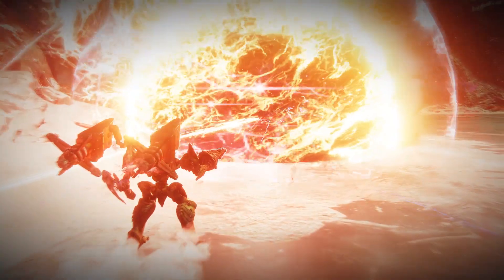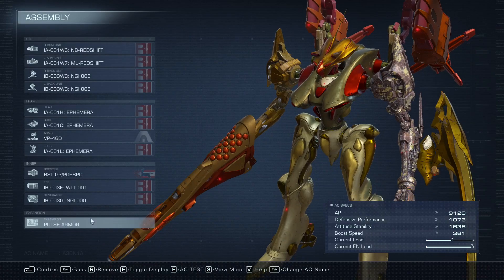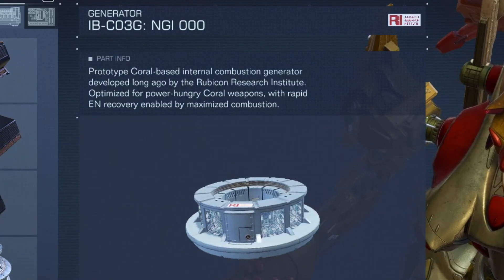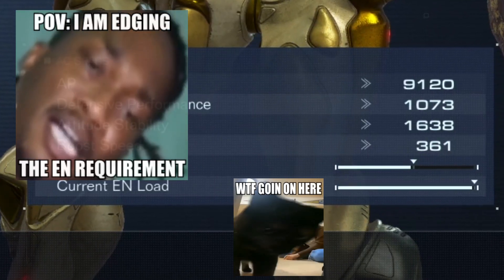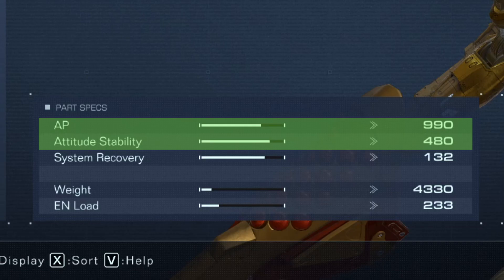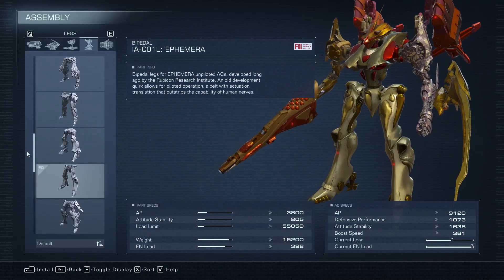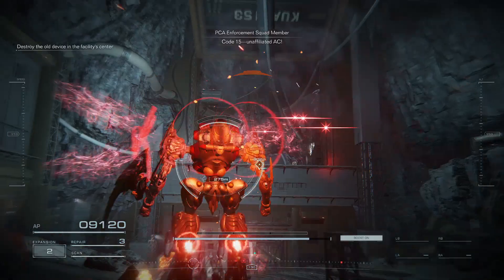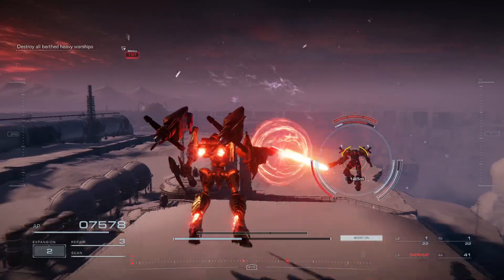This build presents a lot of solutions, but poses some problems — mainly the highest energy requirement in the game. This forces me to use the Not Gonna Light Generator and the Boob Score: a mix of high EN capacity and generator output that lets me edge the energy requirement. I then chose the Ephemera Head for the High Attitude Stability and AP, the VP46D for a balance between the three weapon stats, and the Ephemera Legs for the Low Weight and Good Low Limit. The best booster for this build is the P06 SPD with its High Thrust stat.